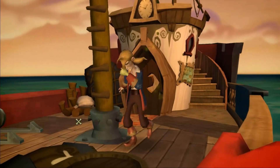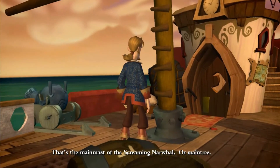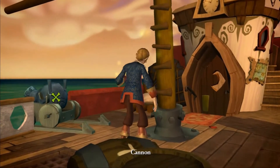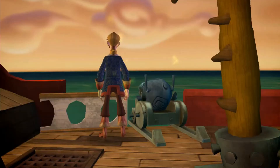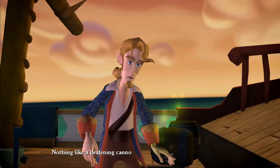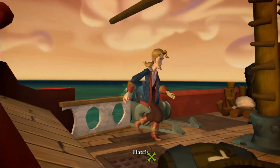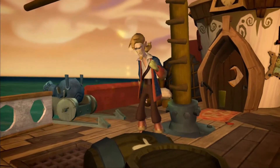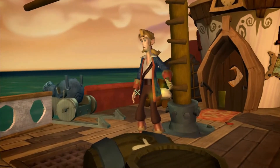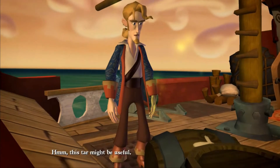Let's go up the mast. That's the main mast of the Screaming Narwhal. Or main tree. Nothing like a deafening cannon discharge to clear the mind. This hand is quite aggressive. Tar barrel — maybe it's that. This tar might be useful.